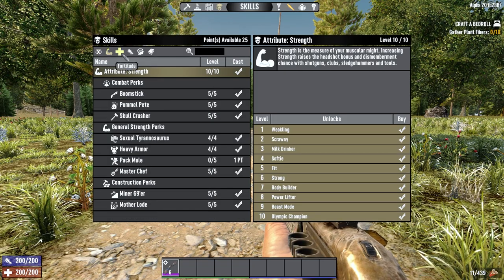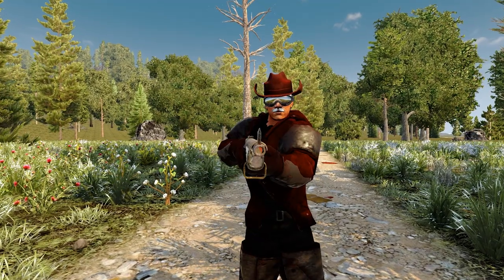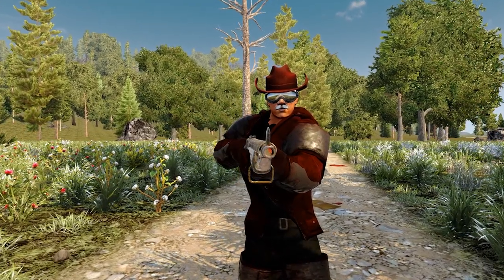7 Days to Die Alpha 20 has 45 perks, and not all of them were created equal. But today, we're only going to be looking at my top 5 best perks in Alpha 20.